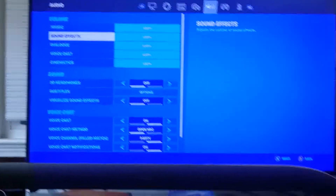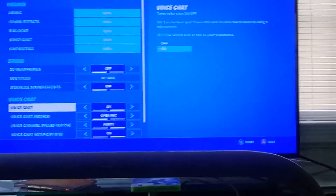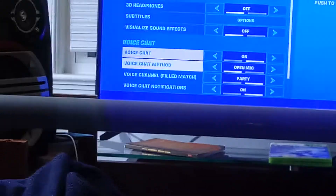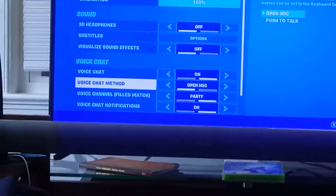To change your voice chat: go to where it says voice chat. If it's off, turn it on. If it's on push-to-talk, put it on open mic. If it's already on open mic, make sure the chat channel is set to party — not game chat — set it to party. Notifications I don't know, and license audio just keep it the same.